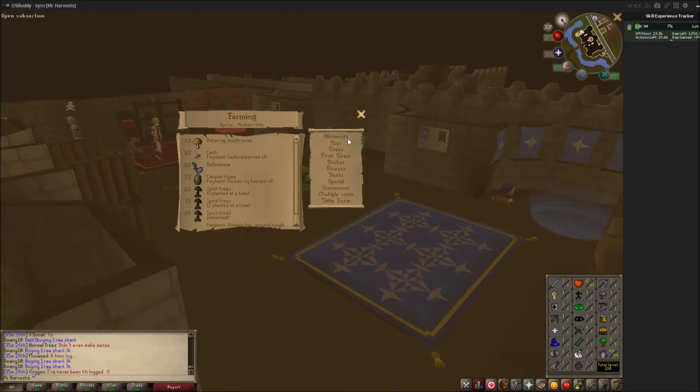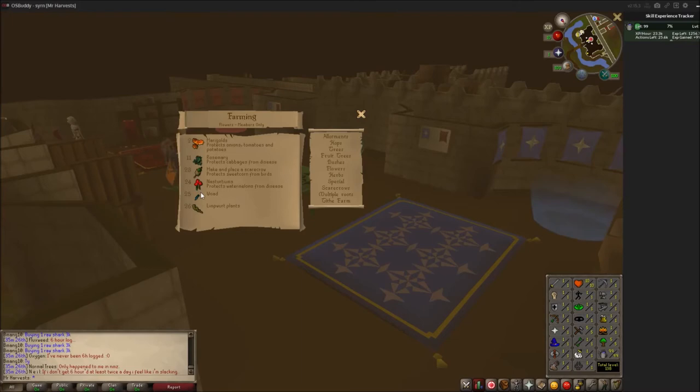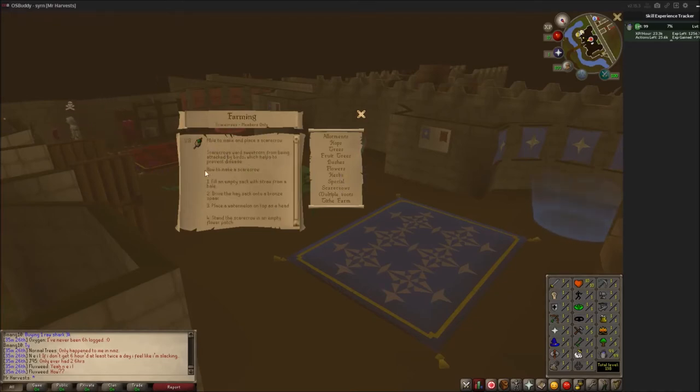For allotments: onions from level 20 to 99, sweet corn from 47 to 99, watermelons from 47 as well. I ran two patches of sweet corn and one patch of watermelons. I grew nasturtiums to protect watermelons from disease — you don't even have to water them. Scarecrows are super cheap to make: just fill an empty sack with straw, and the best place is Edgeville where there's a straw pile right by the bank.